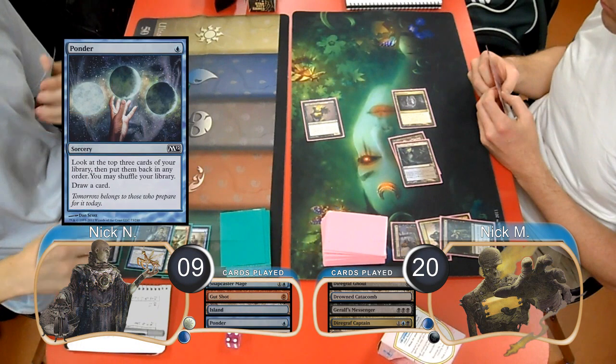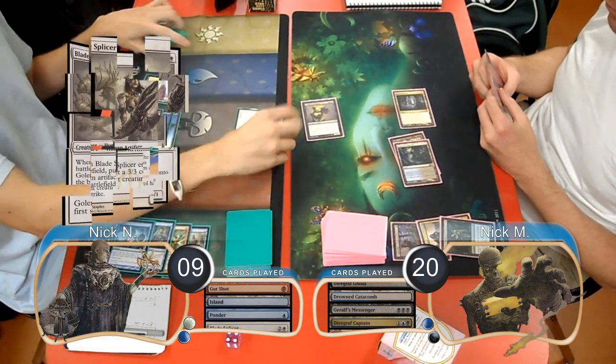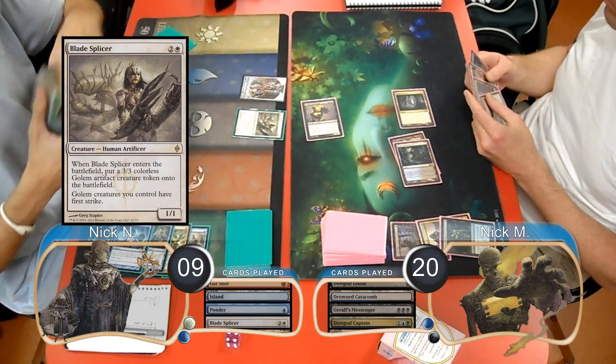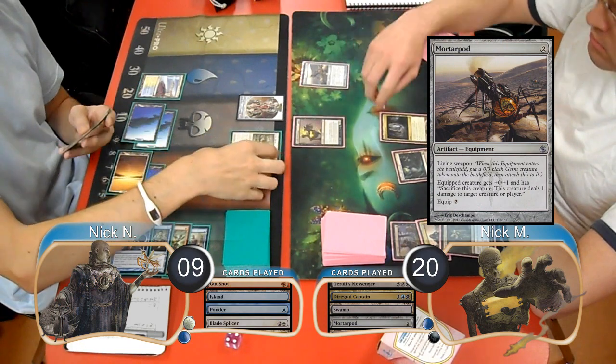Delver played a Ponder on his turn and rearranged the top 3 cards of his library and then drew a card. He then played a Blade Splicer, bringing a Golem along with it. Zombies played a Mortar Pod on his turn and then threw the Germ at the Blade Splicer to kill it.